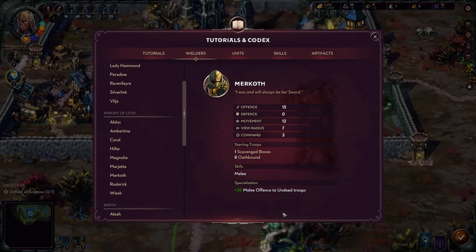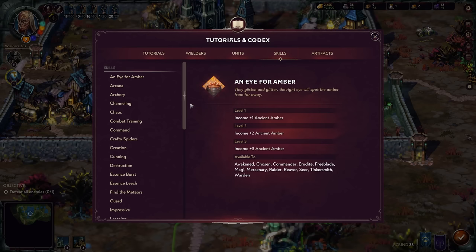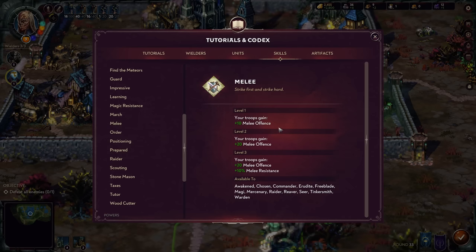Murkoth is another one of my more favorite characters, probably because of his really super undead death knight aesthetic. He has fifteen offense and zero defense — this guy is meant to just blitz things down. His specialization increases melee offense by twenty for undead troops, so the Seneschal, Spectre, Legion, and Bones all do way more damage. His Melee skill further increases melee offense and at tier three adds melee resistance. Stack it all together and you're looking at a total of forty melee offense for an undead troop — I really dig that.